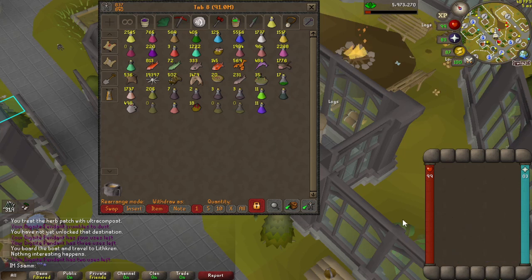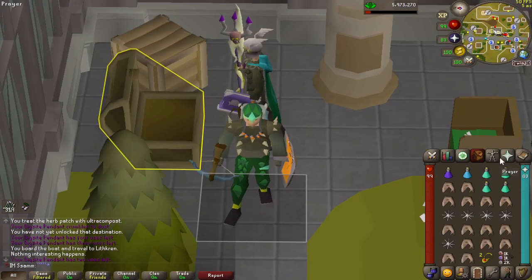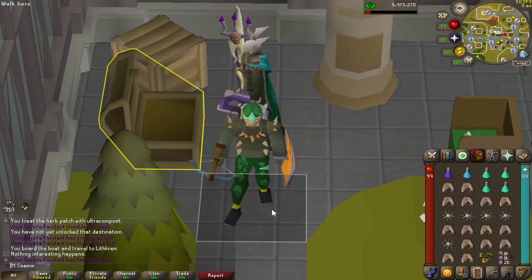I completely forgot these even existed until yesterday when I remembered. I'm going to set this up - this is the inventory so far. Right, I think this is the gear we're going to go with. Obviously I've still only got my Rune Crossbow, I've got a few diamond bolts, obviously Assembler. I've got my insulated boots, my extended anti-fire and my range pot, and a bit of food.